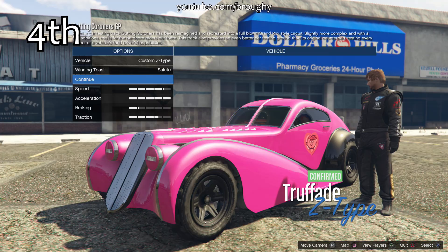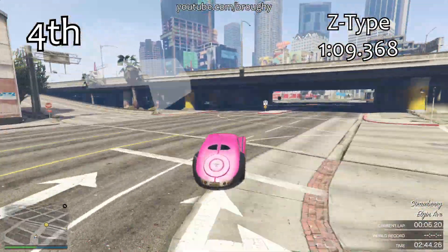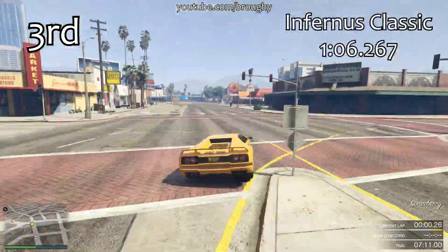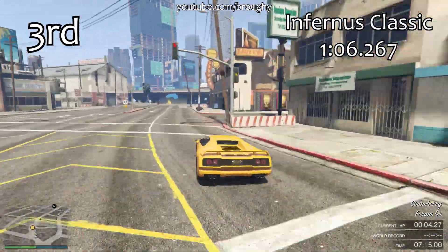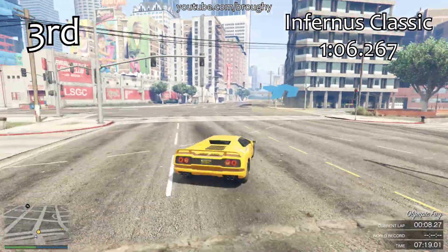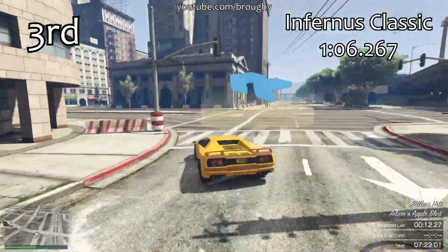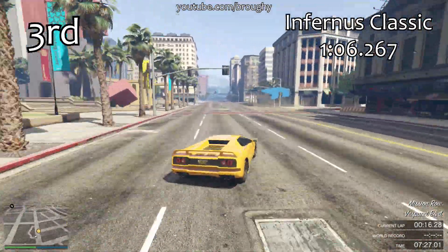Between the two of them, the Infernus is the one we're going to see first, and this is going to be pretty much a video of the top four Sports Classics cars in the game, because we've got DLC vehicles mixing in with those top vehicles. The Infernus Classic slots itself into third place with a 1 minute 6.267 — that's a good three seconds quicker than what we just saw in fourth place from the Z-Type.